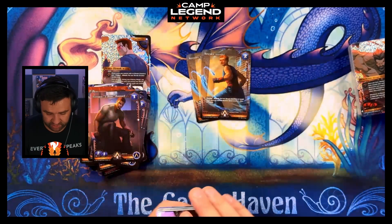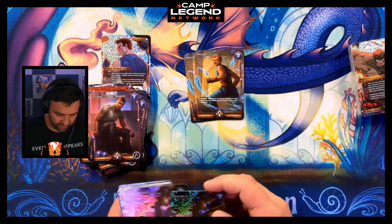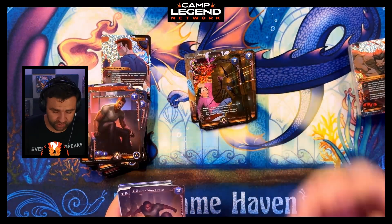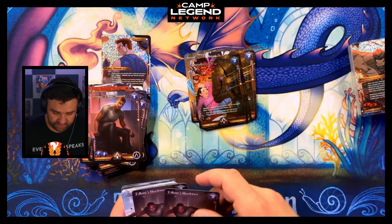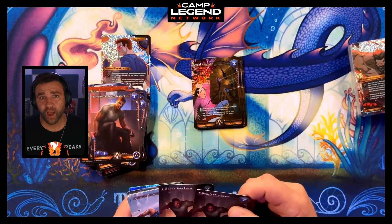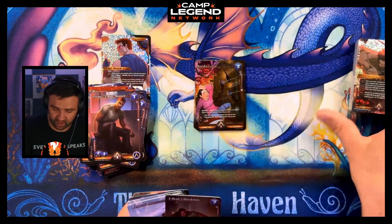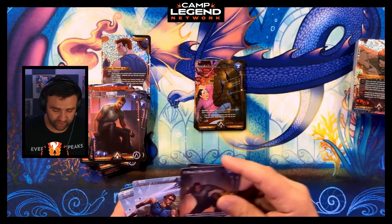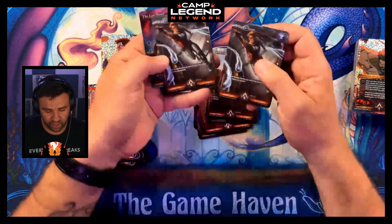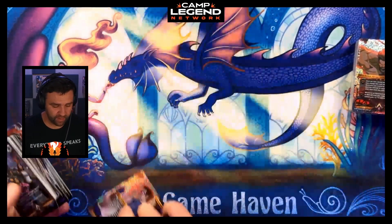Then you have these, which are called trap cards or accessories. These are going to be played out but less like instants — more like sorceries from Magic the Gathering throughout the game. Some of these accessories can go out and then equip to an ally, very similar to equipment in Magic the Gathering. You play them and then you equip them. Lots of really beautiful artwork, lots of really cool cards. The foiling on these things is absolutely gorgeous. So that's going to be Mean Streak's deck.